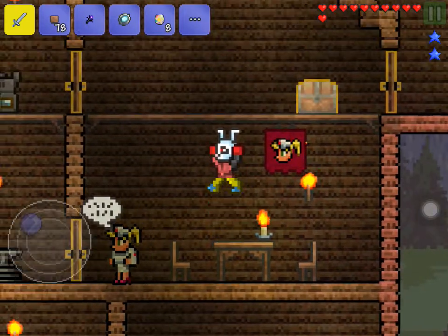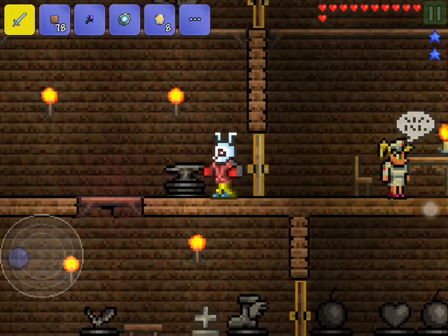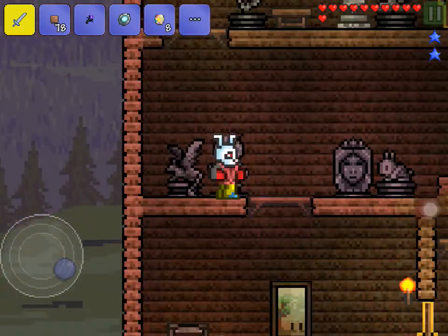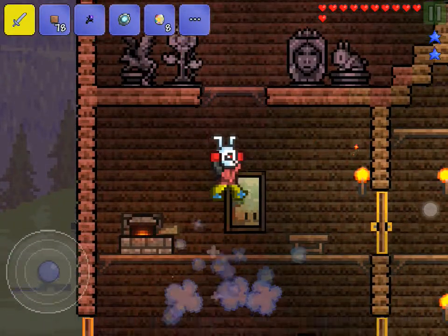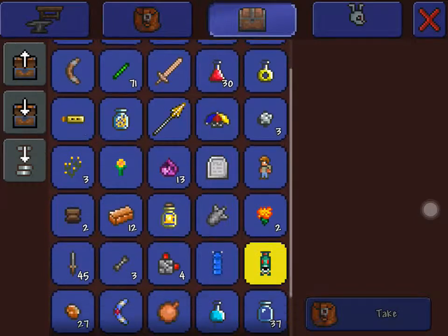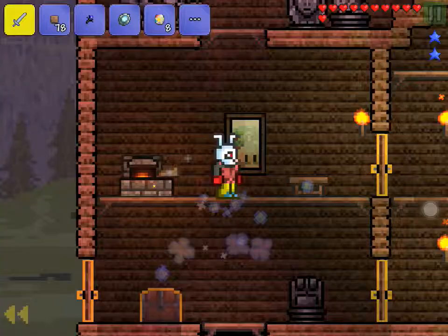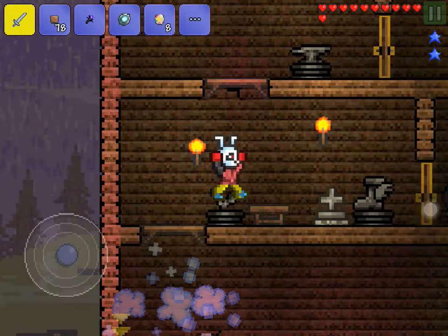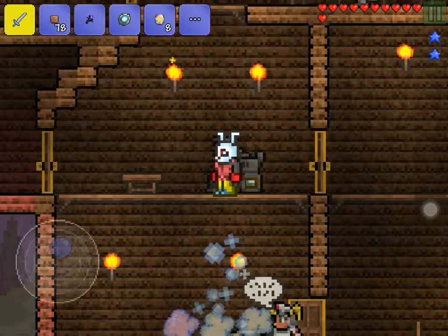Up here is first aid, so this is like the A&E room — if you're hurt and stuff, come up here. I'll show you what's in the chest. Voodoo dolls and some other stuff. I don't think I'm actually ready to fight the Wall of Flesh yet.